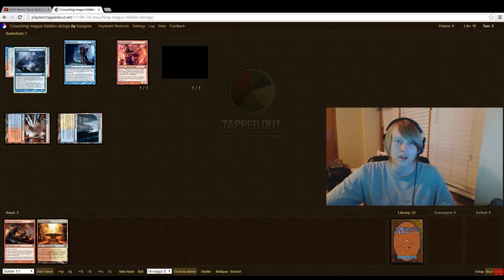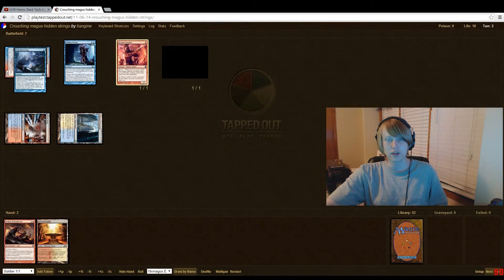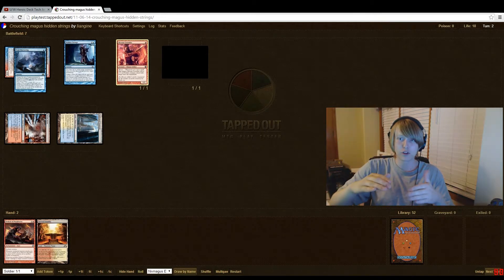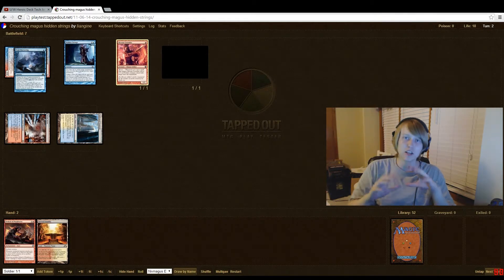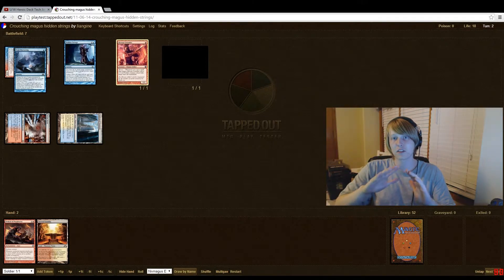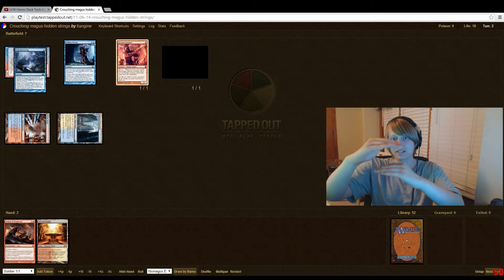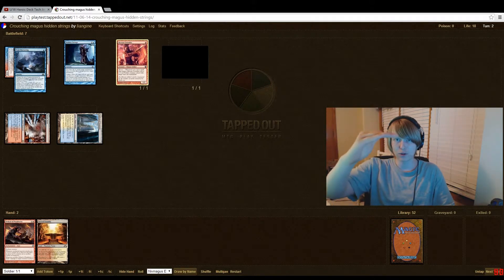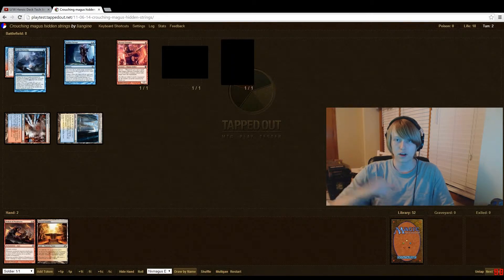Now I've dealt combat damage with Niv Magus, so Trait Doctoring and Hidden Strings are on the stack. With Trait Doctoring, we target the Akroan Crusader — the heroic ability triggers onto the stack. Then we say we want to exile a spell we control to the Niv Magus. The stack looks like: heroic trigger on top, then the Niv Magus exile ability, then Trait Doctoring below. Since you control all three, you choose how they resolve. Have the heroic trigger resolve first — we just got another token. Then have Niv Magus resolve: that spell is exiled and Niv Magus gets two +1/+1 counters, making it a 3/4.